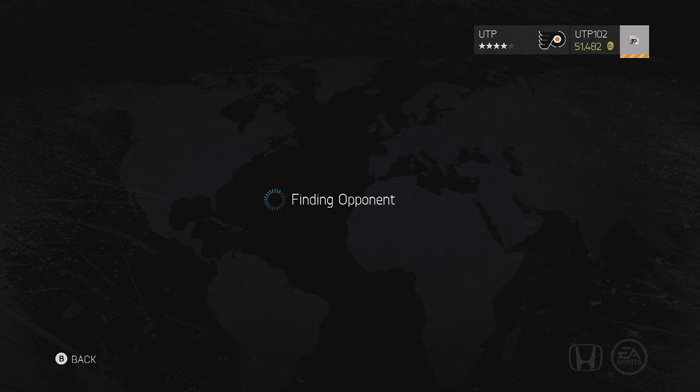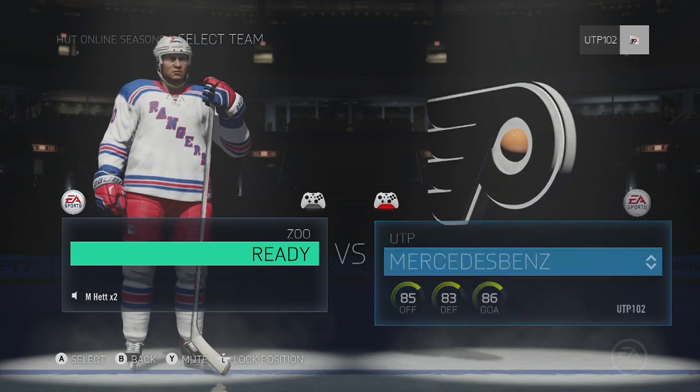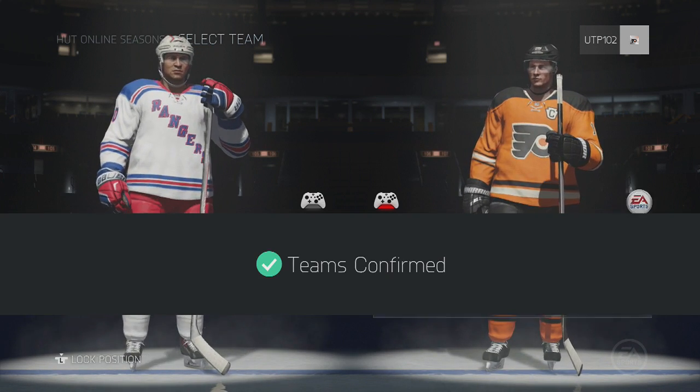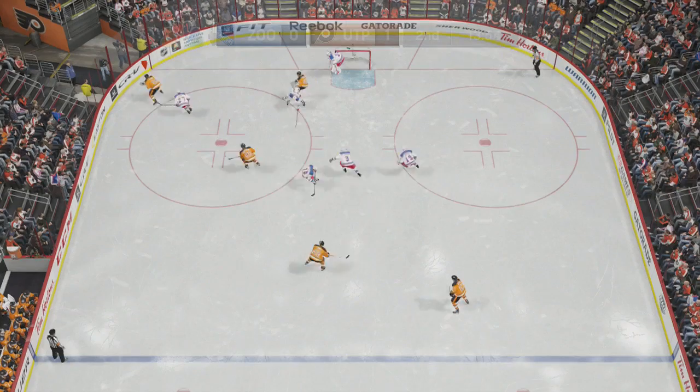What is up Chiefs? Kyle here bringing you a video on the most fun way to make coins in NHL 15. So you're going to want to start a game, select your jerseys, add your lines up, change your settings, and just start up a game.